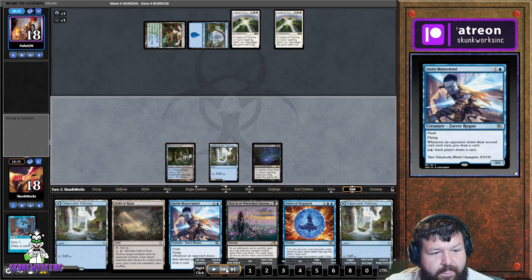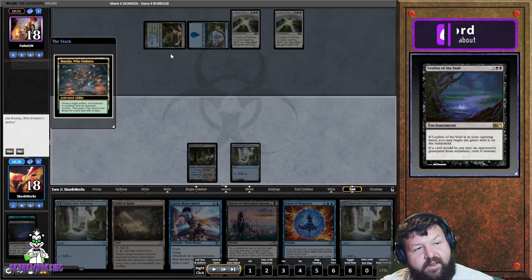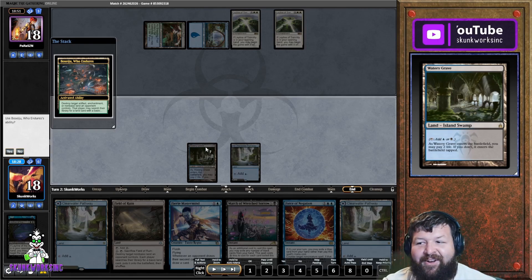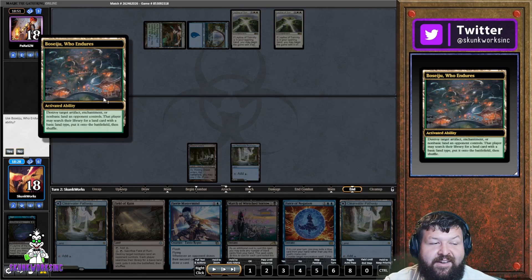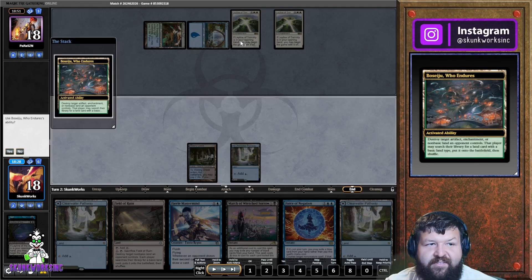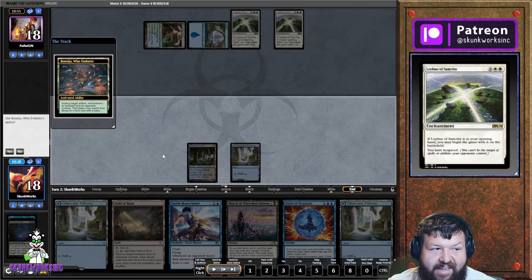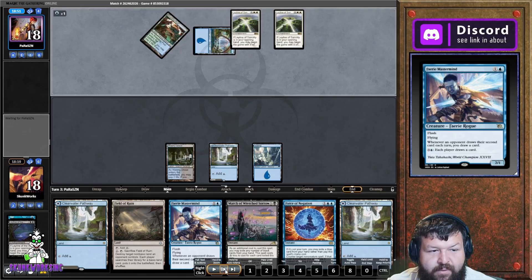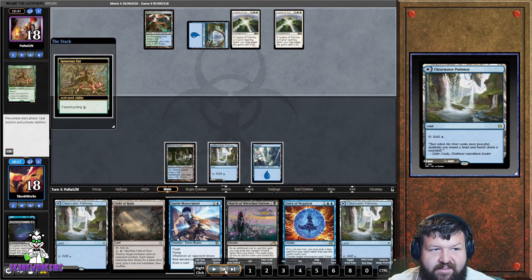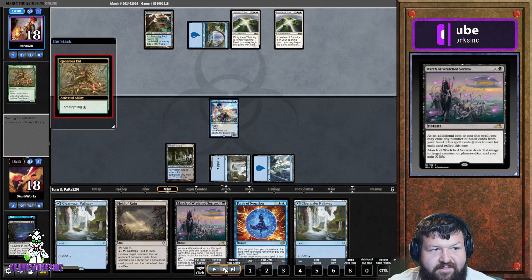He then Boseiju's my Leyline of the Void — we are in tears. What are you doing? The best thing about this scenario is we get the land. Boseiju is uncounterable, it happens no matter what. What's saving us is that he had double Leyline of Sanctity in hand — that extra card could have been a Violent Outburst or some kind of cascade spell. We get our land and grab a blue source since we have multiple black sources.